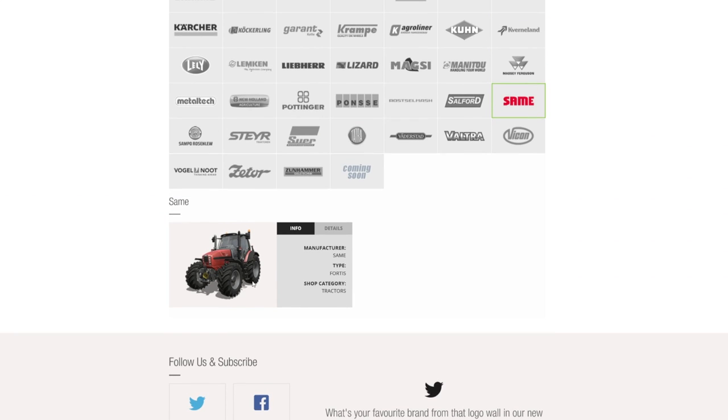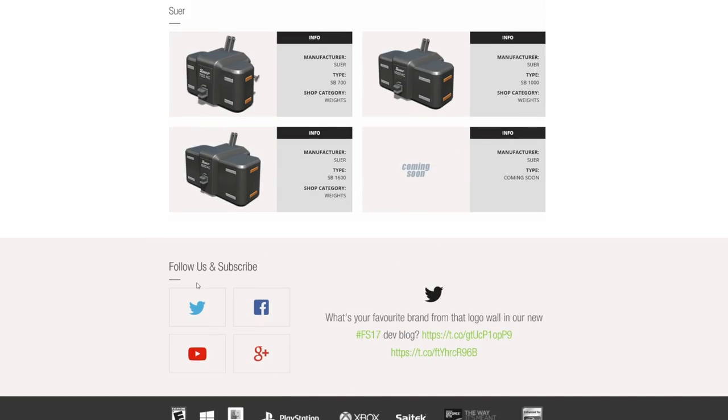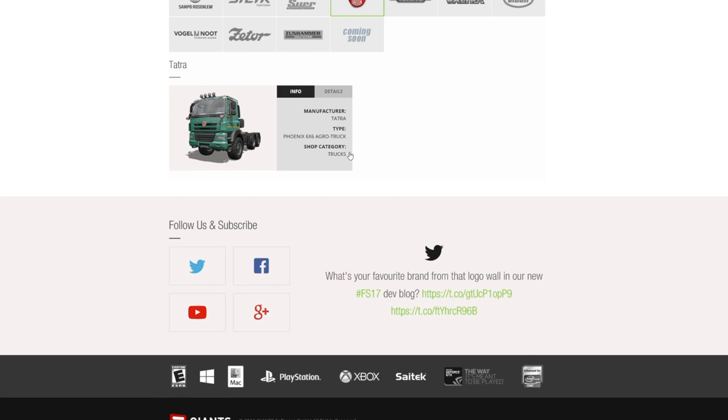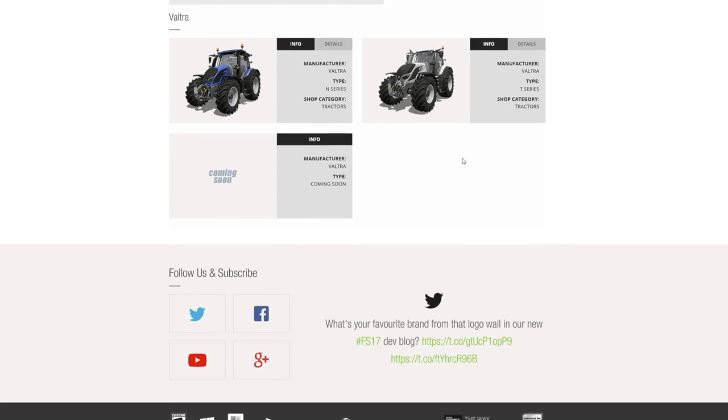Salford — we've seen that one before, it's just a plow. We do now have the same Fortis tractor, so we'll have an updated version come along with us this time. Sampo and Rosenlund same as last week. Stara same as last week. Sower same as last week. But we've got Tatra — the Phoenix six-by-six Agro. A lot of people have been asking if this one was coming back and yes, it is — it's a very good truck for pretty much all your trucking needs.